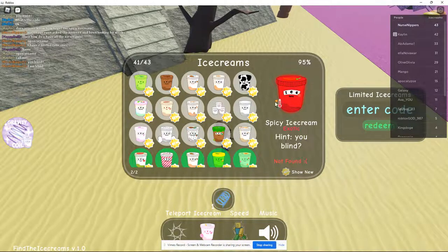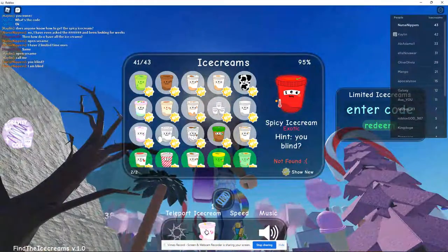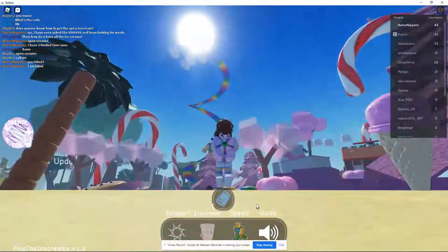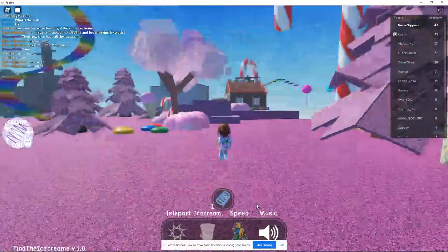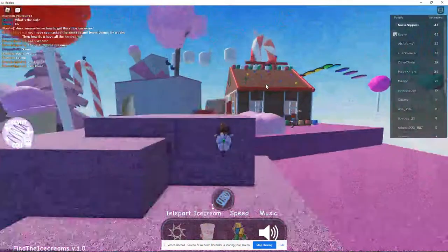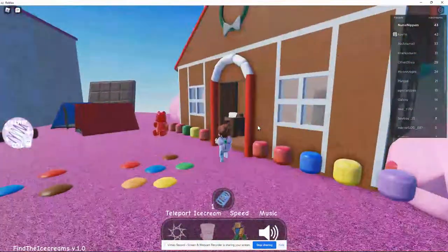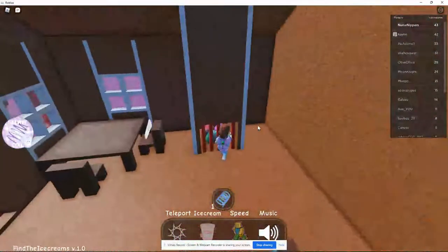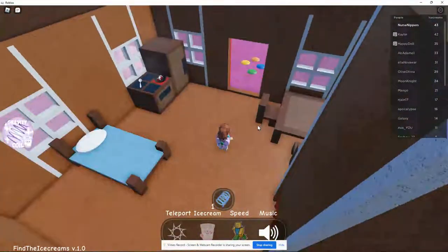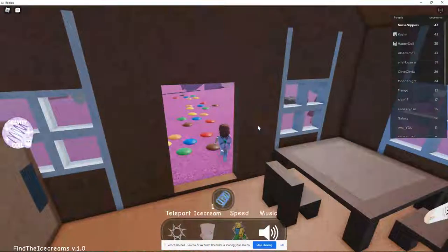I've also checked everything I possibly could think of that is hot, other than going to the sun which I don't think I can access now — it's too far above the cloud area. I've tried jumping in, I've actually gotten in the chimney, I jumped in from the top. There's nothing there. Even if I just look this way there's nothing in the chimney. There's nothing on the Santa.